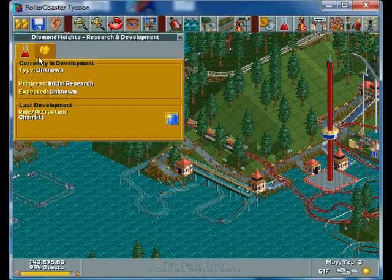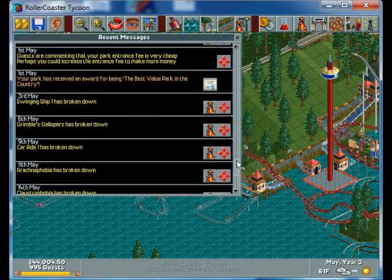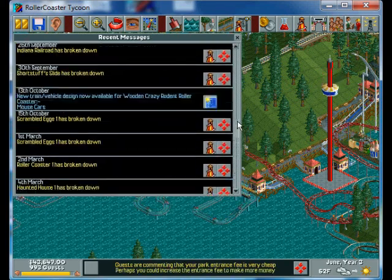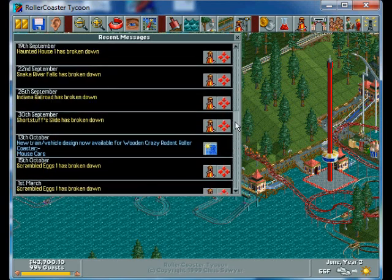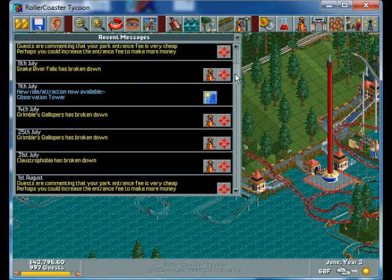One thing I didn't do was change my research to maximum funding, so I got a bunch of less useful things — like a chairlift you don't really need in this park, since there's already a railroad system. A water slide is cool, but things like ride improvements — mouse cars on the wooden crazy rodent roller coaster — are not as useful as getting new rides, because you want as much diversity in your park as you can.